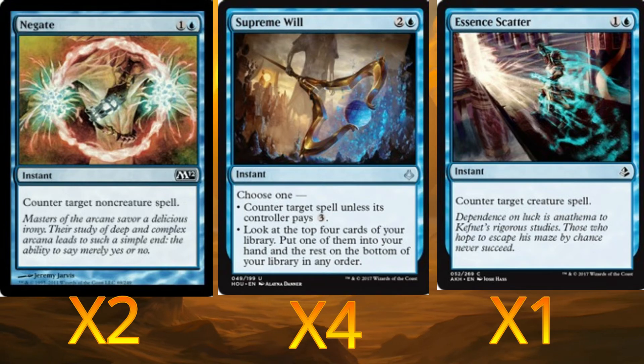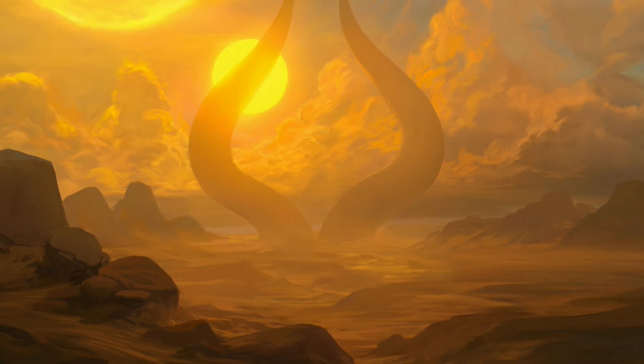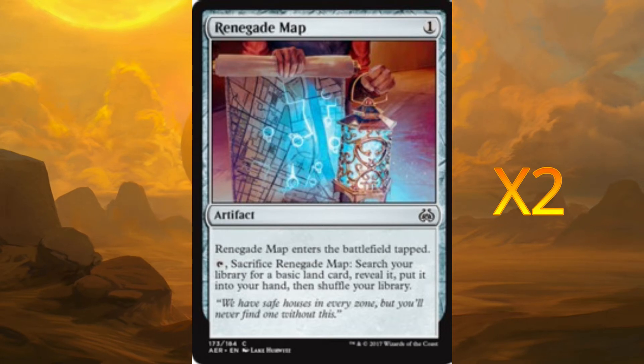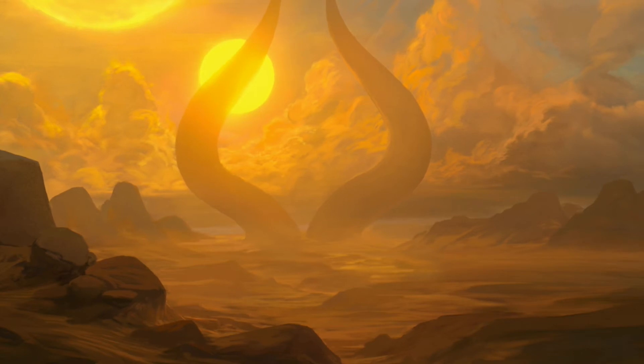For artifacts we're running two Renegade Maps. You tap them, then sacrifice to search for a land — very good for getting lands we desperately need and fixing our mana within the deck.